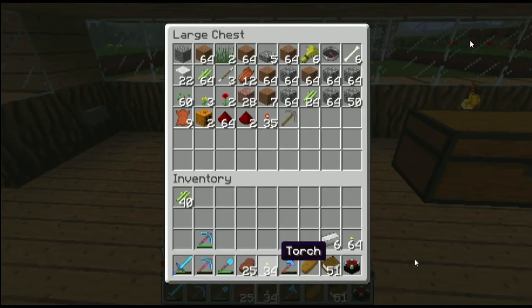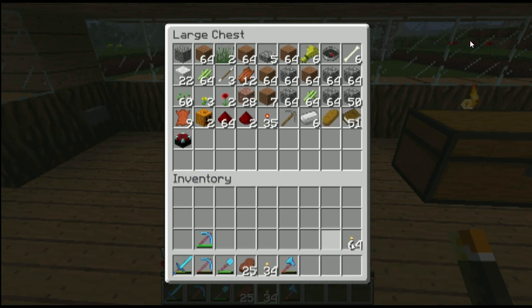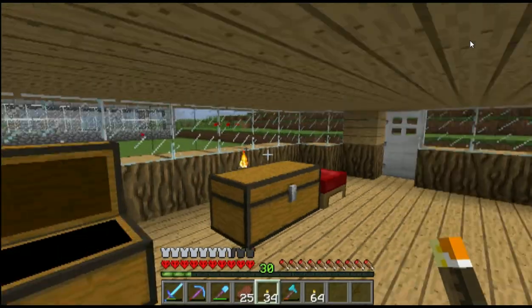Put away this stone pickaxe — I don't know why it was on me. Put this away, put away the bread. We'll do the enchanting thing later.